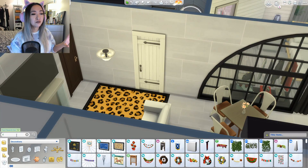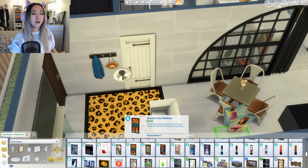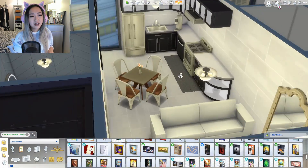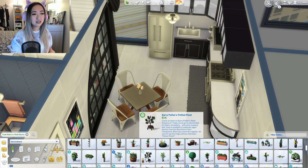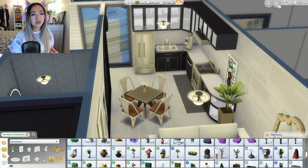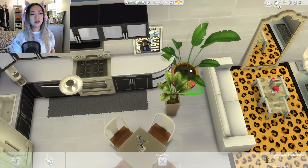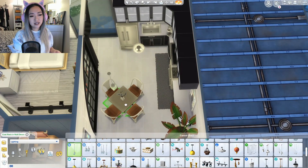She wouldn't want a boring neutral sophisticated rug — she'd want something fun, fresh, and expressive. The leopard print rug was the perfect opportunity in this build. Considering how bright and fun the gamer room was, I didn't want the rest of the apartment to look bland and neutral. I wanted it to still be colorful and match the same level of fun.